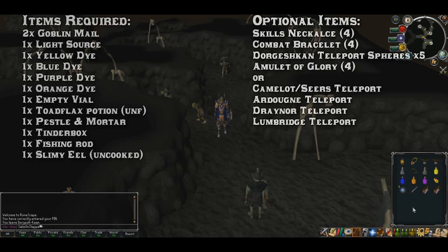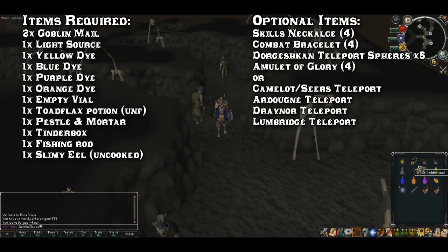Items required for this quest: you'll need two Goblin mails, one light source, a yellow dye, a blue dye, a purple dye, an orange dye, an empty vial, a Toadflax potion unfinished, a pestle and mortar, tinderbox, and fishing rod — which can all be in your tool vault.